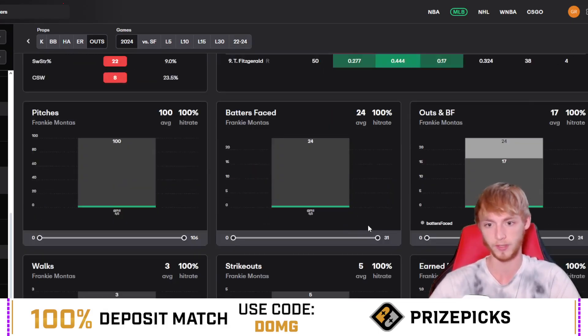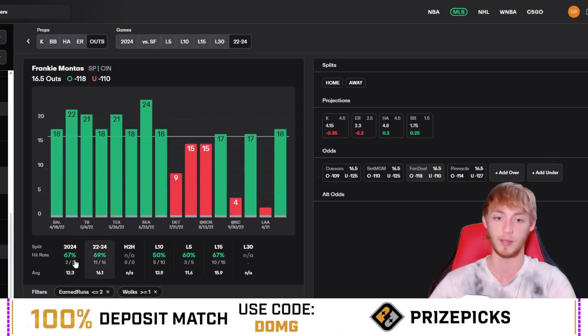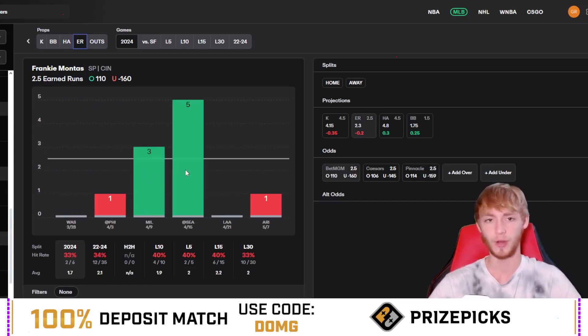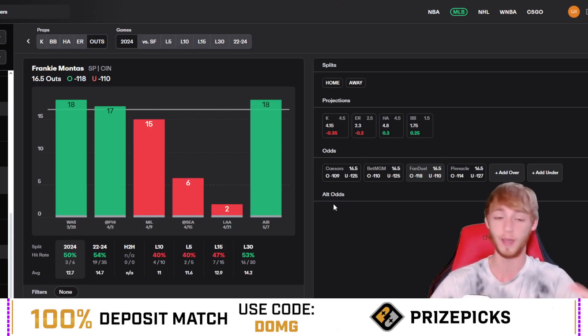Bumping the filter to one or more walk gives a bigger sample: over in 11 out of 16 games with two or fewer earned runs. Those earned run lines are usually pretty sharp — they're not expecting him to get shelled today. Against the San Francisco Giants, who rank 12th in wRC+ against right-handed pitchers — right in the middle of the pack — I think he can have a pretty good outing. I've been doing this earned runs and walks approach constantly with pitchers and cashing out in the Dub Club. We just had Freddie Peralta yesterday over 17.5 outs cash as well. I love this spot for Montas going over 16.5 outs.